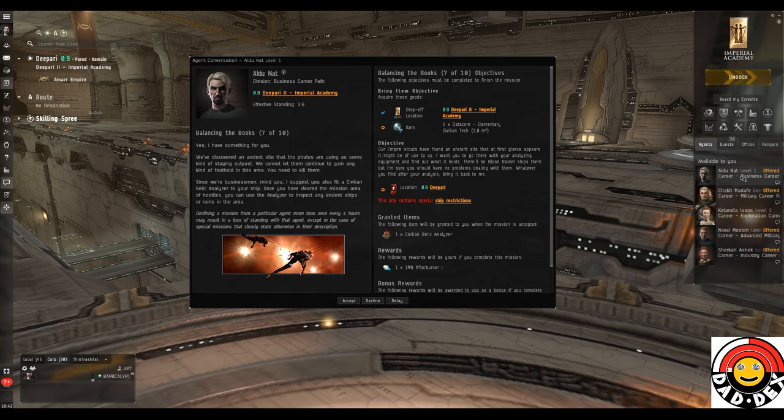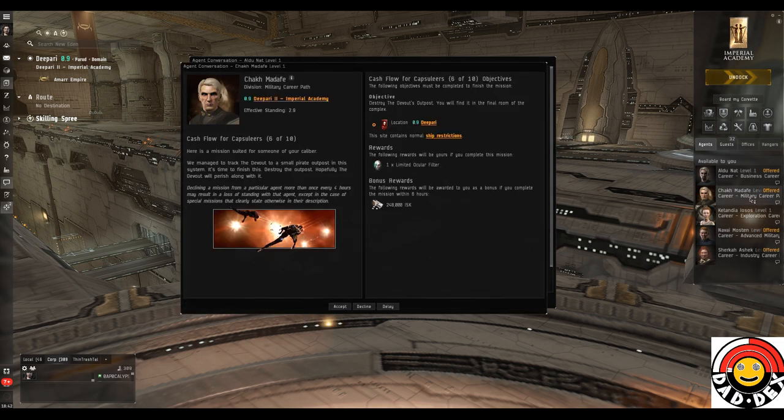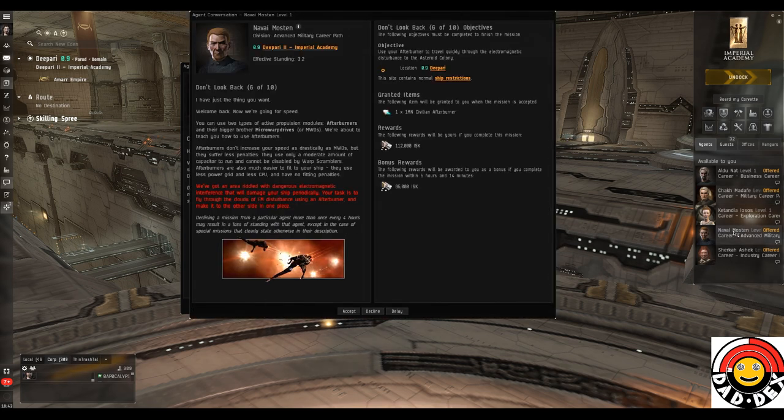The next round of missions: this one wants us to take a relic analyzer and do exactly what we did with the data analyzer - find an object, scan it, bring back the data core. The next military mission wants us to attack the devout hideout, in return we get some cash and an implant to help with skill training. Another mission wants us to use an afterburner to fly quickly through a dangerous field effect that will damage our ship.